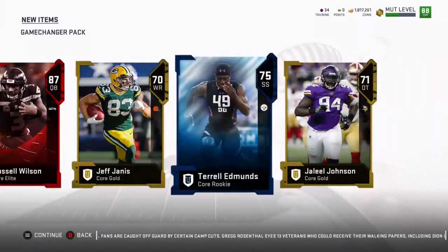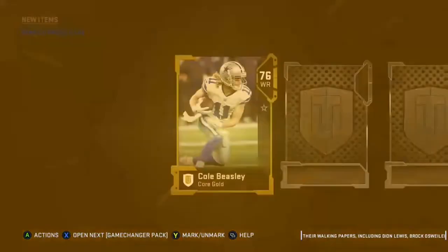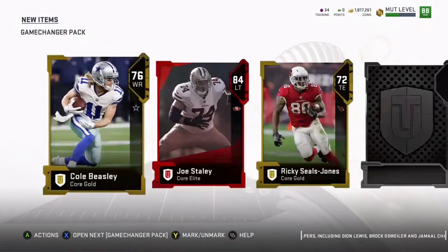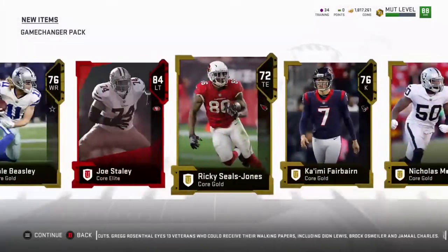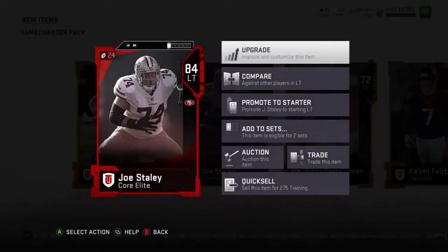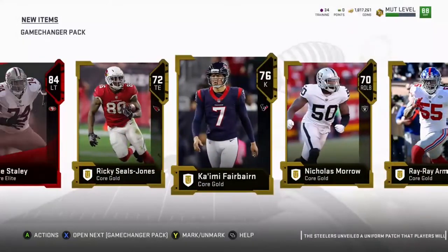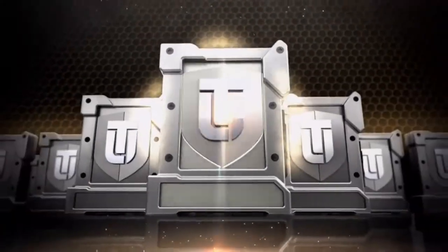These are the other cards we got in this pack. We get a gold card Colt Beasley — I don't like the Cowboys. Then 84 left tackle Joe Staley, let's go! My packs are heating up. 84 strength, 86 awareness, 81 block shed — all the blocking is pretty decent. He's not the best card and I don't need him, so most likely I'm going to add him to a collection.